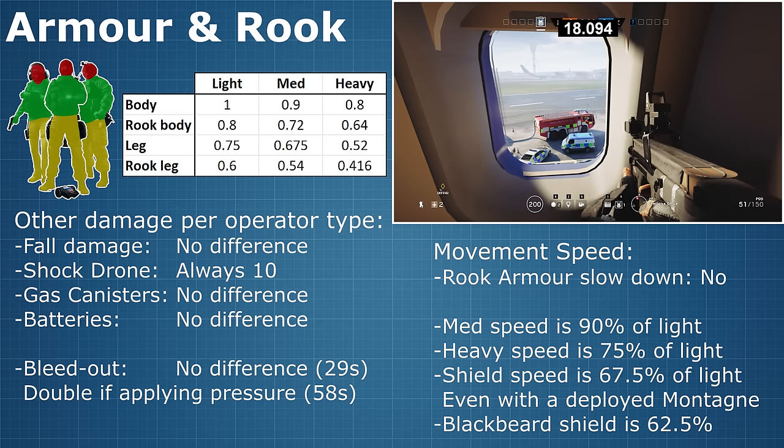But that's only with his shield attached. If you don't attach the shield, he's still a medium armour operator at about 90% of the speed. And switching to your pistol, even with the shield attached, still allows you to go the full speed of medium armour operators.